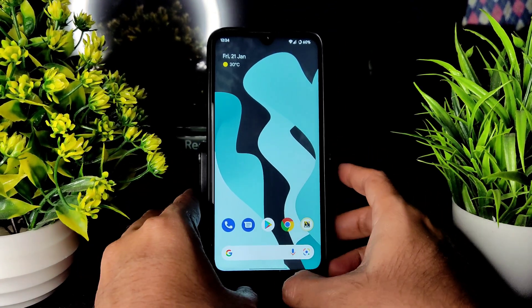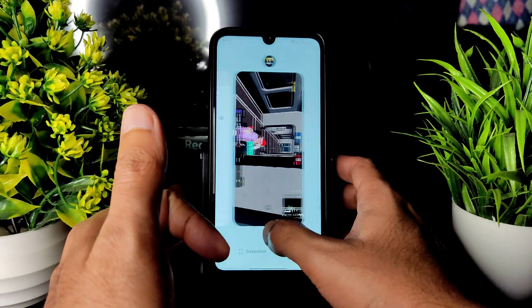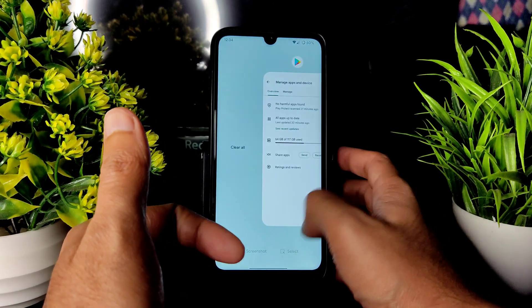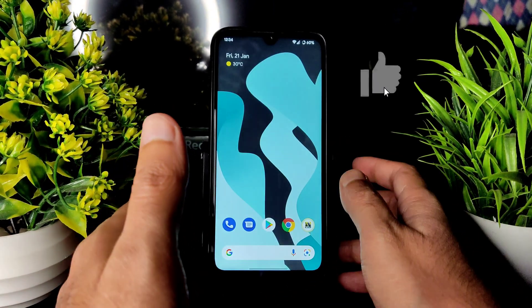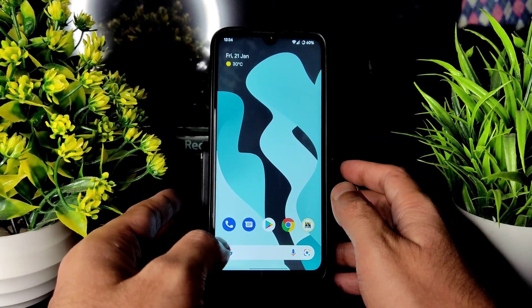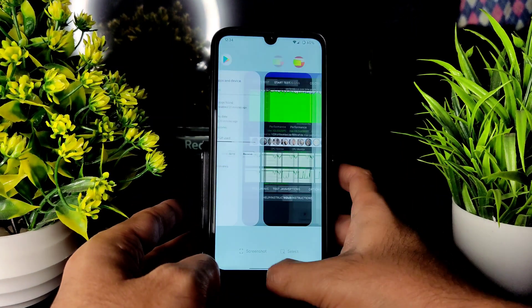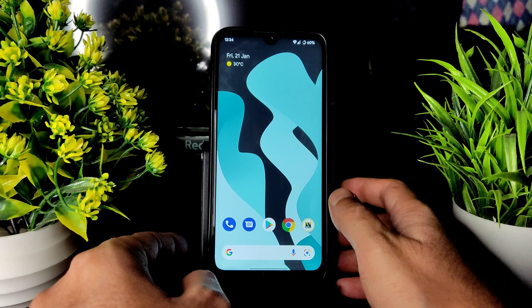This is LineageOS 19.0 on the Redmi Note 7 Pro with the latest security patch. If you have any doubts, do comment below in the comment section. I hope the flashing guide was clear. If you like the video, give it a like and subscribe to my channel for similar videos. Thank you for watching — we'll meet in another interesting video. Keep smiling, bye bye for now.